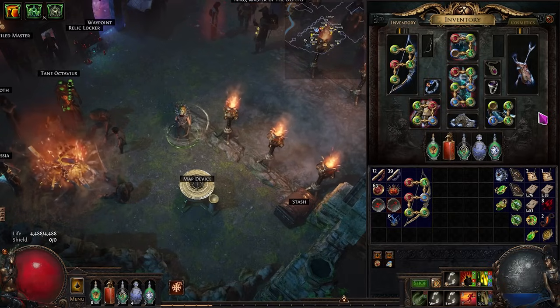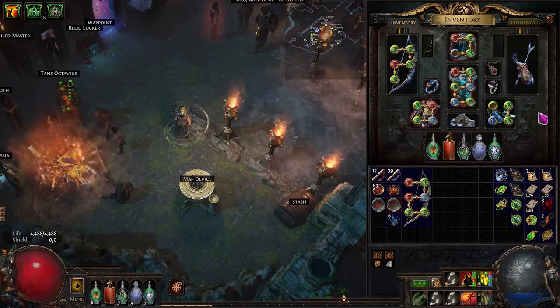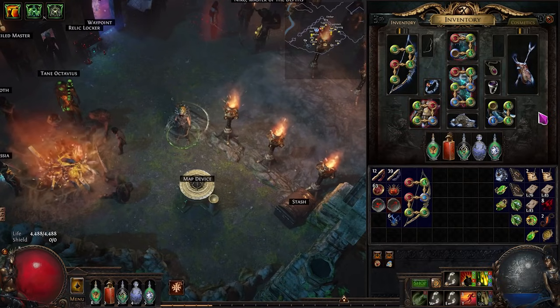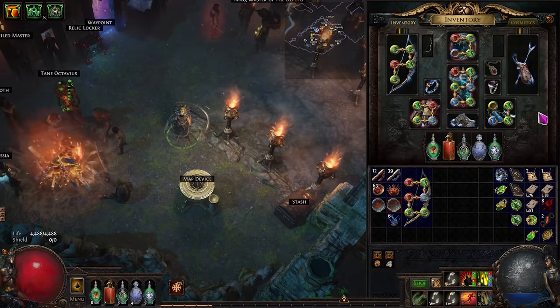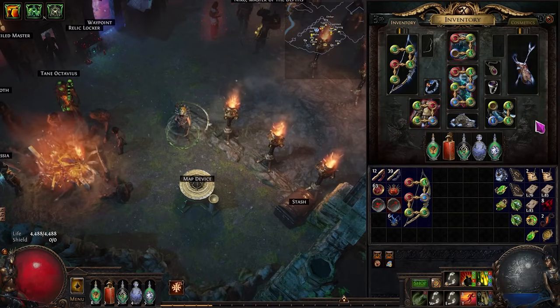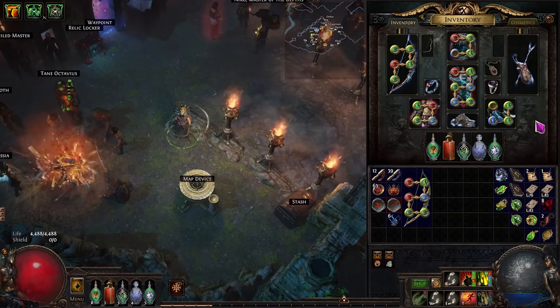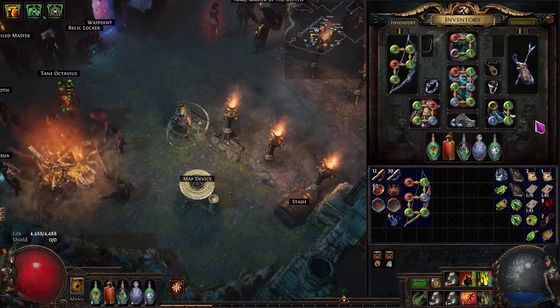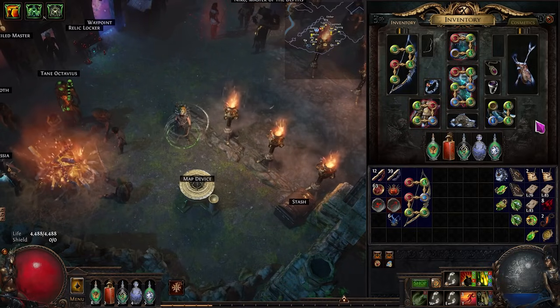There's going to be more details about how your gem links change throughout the Acts and early leveling in the POB, but that is really what you want your end setup to look like at the end of week one. If you get more currency, you can add in Awakened Elemental Damage with Attacks, Awakened Added Cold, and get 21/20 gems — lots you can do to increase the damage gradually.